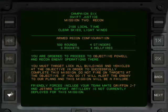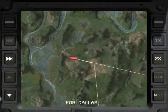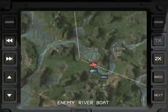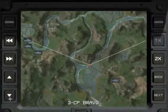Mission 2: Recon. 2100 local time, clear skies, light winds. Recon configuration. We are ordered to proceed to Objective Powell and recon enemy operations there. You must target-lock all buildings and vehicles at the objective in order to successfully complete this mission. Do not fire on targets at the objective — if you do, it will alert the enemy to our plans and this mission will be a failure. Artillery is not available. Starting at Alpha we have some riverboats, which I have no idea why we are going to be going right past, but I guess that's the plan.